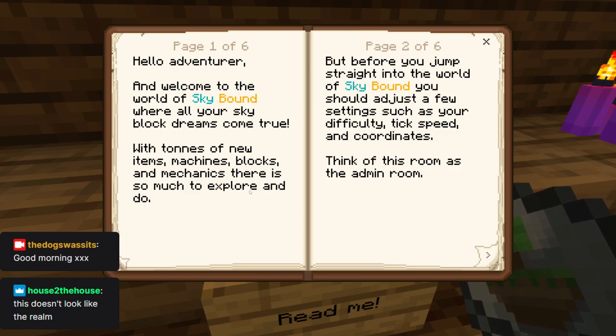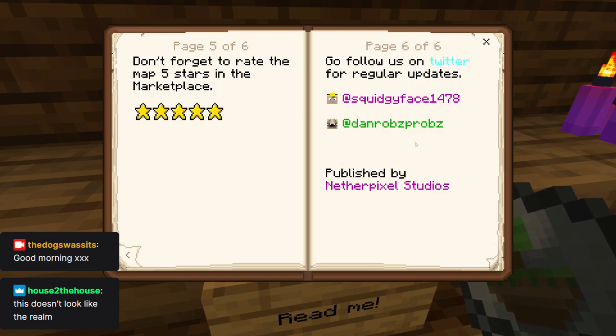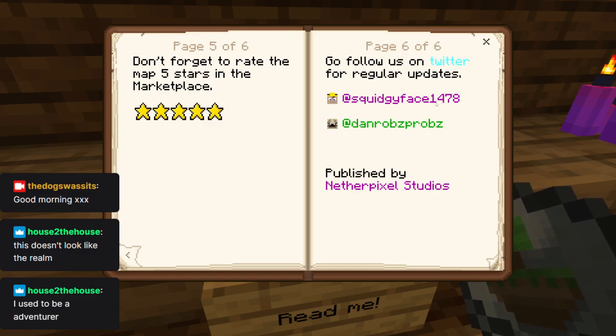This doesn't look like the realm — yeah, I'm not on the realm, I'll be on there. But before you jump straight into the world of Skybound, you should adjust a few settings such as your difficulty, tick speed, and coordinates. Think of this room as the admin room. Once you're all ready to go, head downstairs towards the black concrete wall — this will take you to the island elevator. Here you can purchase an island pass from the elevator attendant with your island token. Don't forget to rate — and their Squidgy Face Plays and Dan Robb's Probs Twitters.